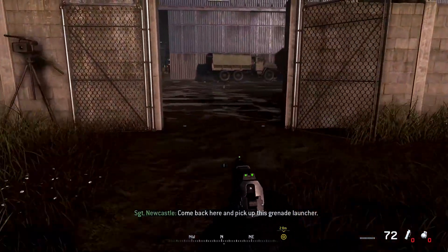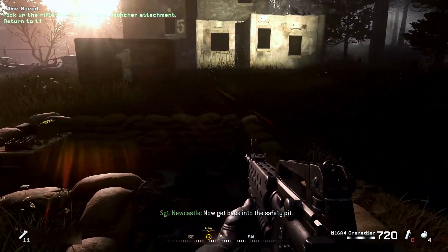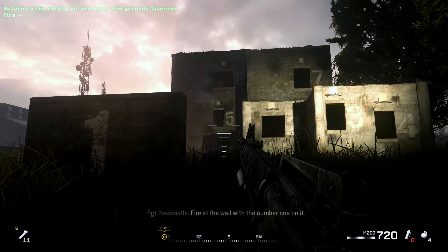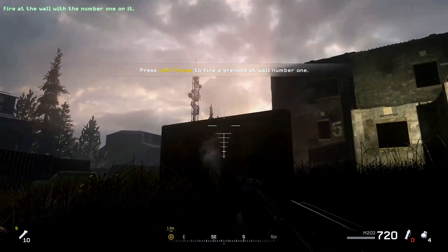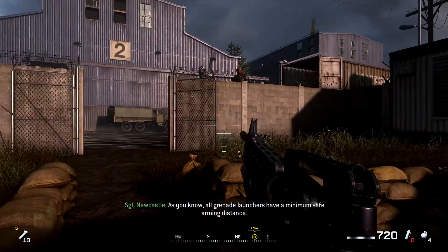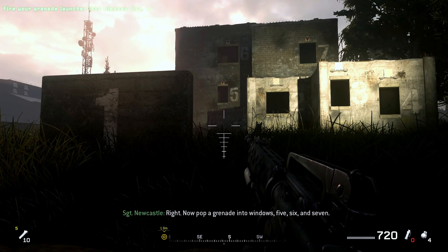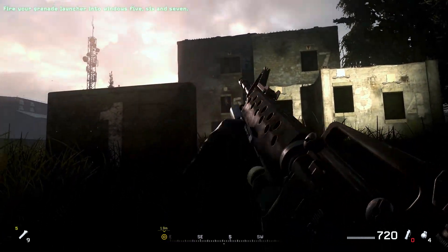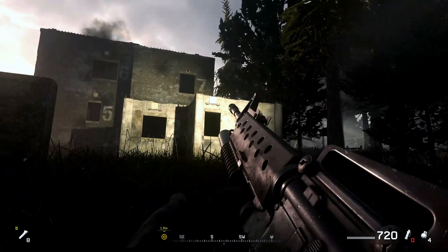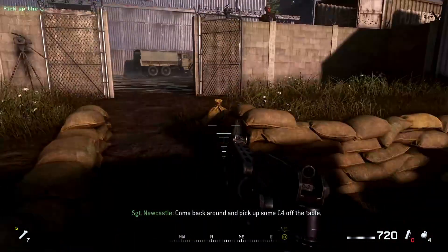Come back here, pick up this grenade launcher. Now get back into the safety pit, equip the grenade launcher, and fire at the wall with the number one on it. As you know, all grenade launchers have a minimum safe arming distance. Now pop a grenade into windows five, six, and seven.